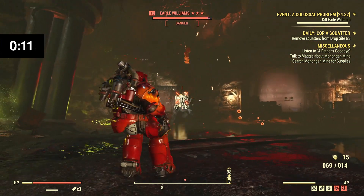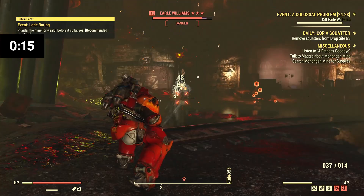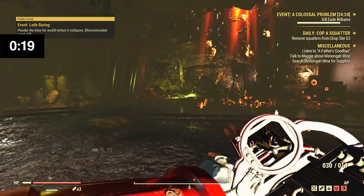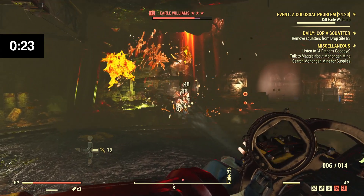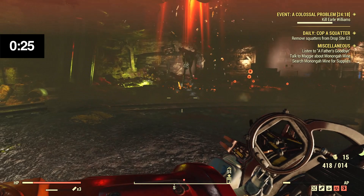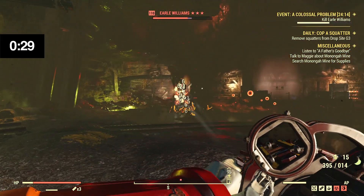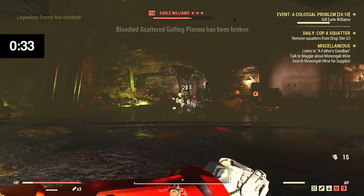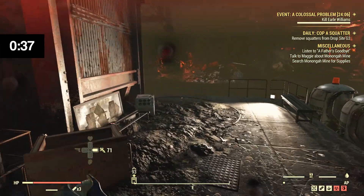Trying to cripple his legs — see how that does. Oh, this is a bit better actually, getting some splash damage onto him. That's not bad. It seems like the gatling placement is the way to go for this.